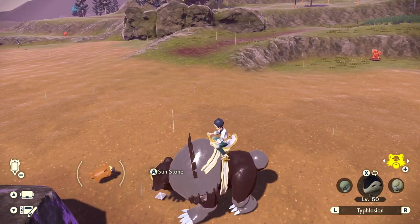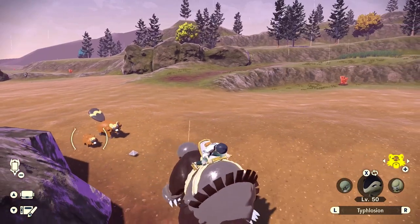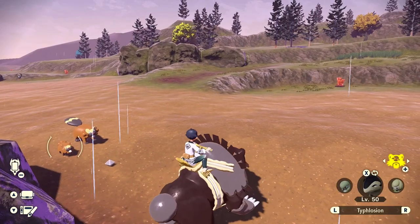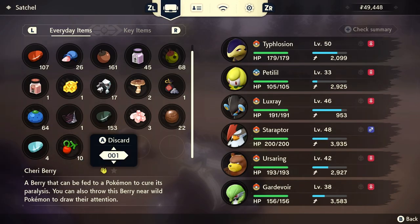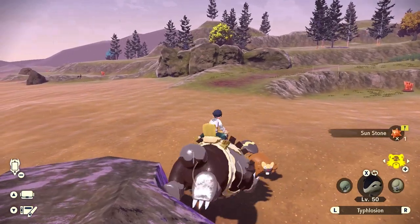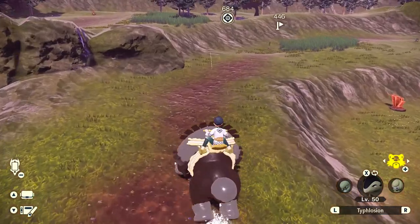It's a Sunstone! We have Ursaluna here and we just dug it up. You have to go around where I'm at right now — it doesn't really matter, just as long as you're in the Obsidian Fieldlands in this middle area. That's how you're going to get your Sunstone. I just have to toss an item. This is the Sunstone we need to get the Hisuian Lilligant.